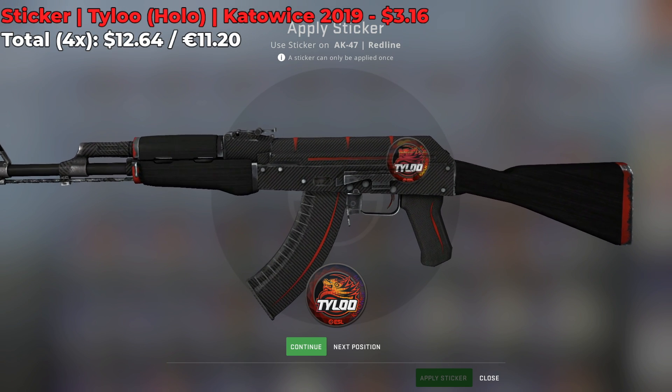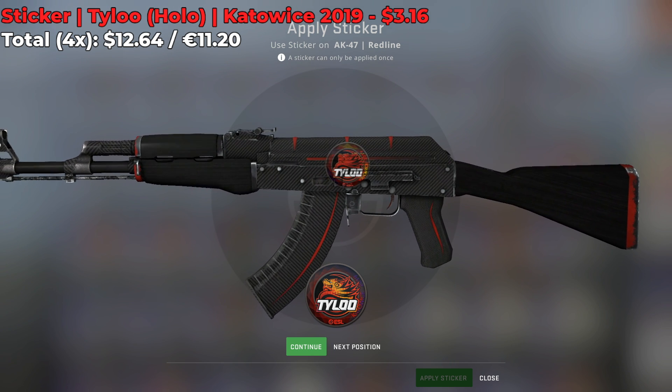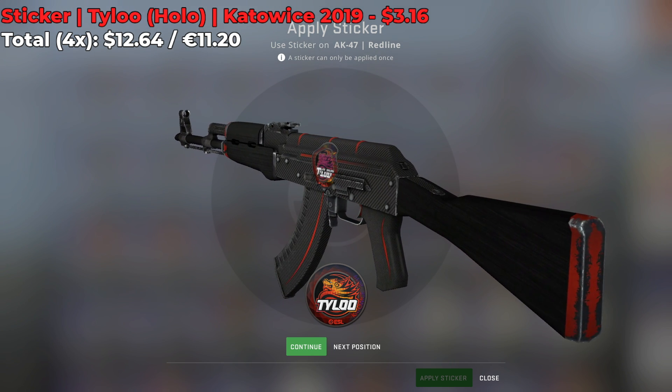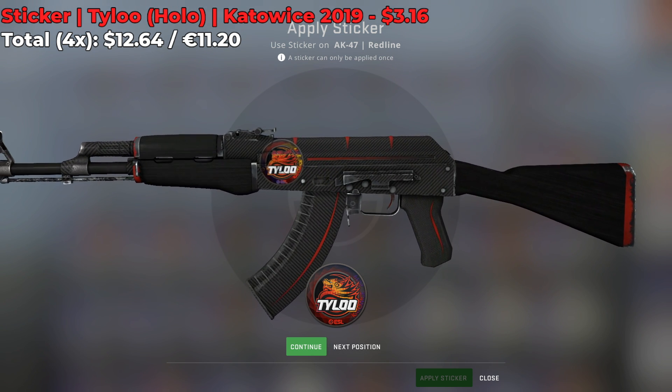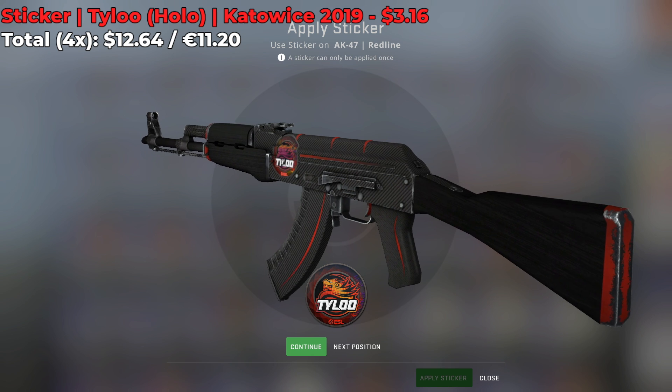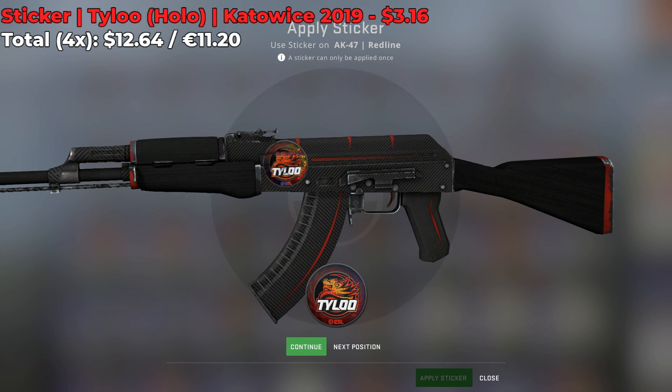Another sticker that looks really good on the Redline is the Tai Lu holo Katowice 2019 sticker. You can get one for $3.16 on the Steam market, and it looks really good — very nice colors, a great holo sticker in general, and on the AK-47 Redline it'll make the skin look even nicer.